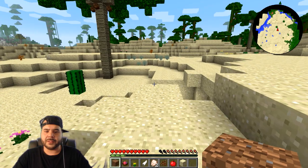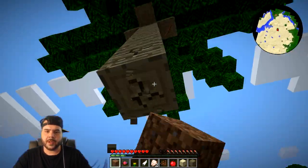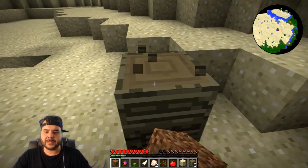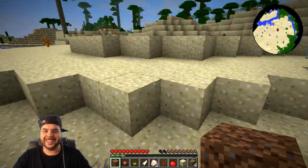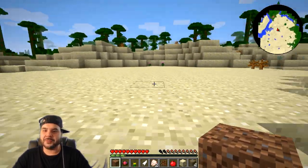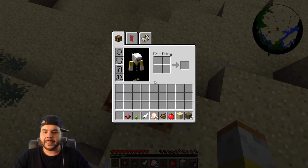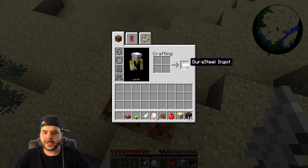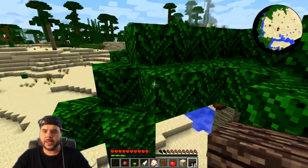First off, I'm going to knock down this tree here because that wood looks really cool. No vein miner installed — nope. That kind of sucks, I was hoping for vein miner. Maybe I'll try to install some mods if I can do it — I don't know if I can or cannot with this pack, to be honest. Let's go ahead and get some logs.